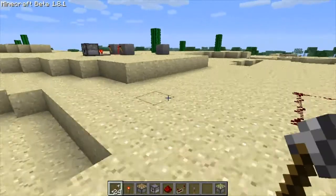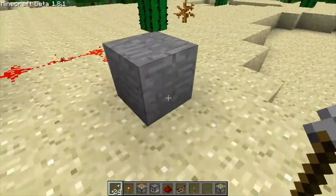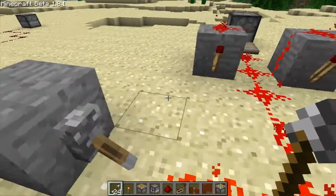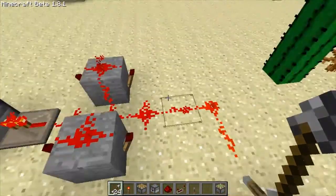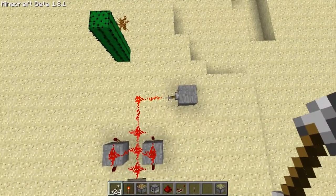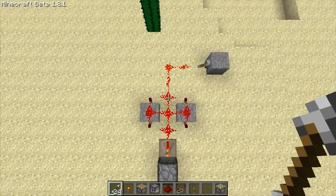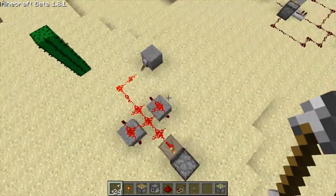Another guy on my server a while back thought of his own version, which is a little bit more compact but can be confusing unless you look really carefully at it. So we'll do a bird's eye view. We got the block right there, lever, with redstone coming out, redstone coming over here, two blocks.